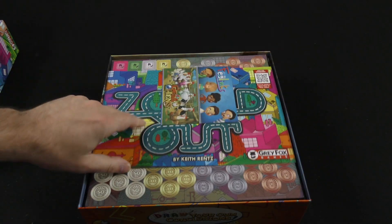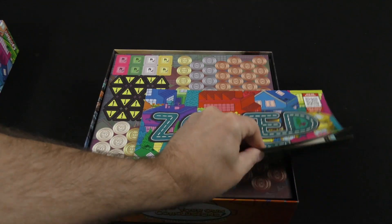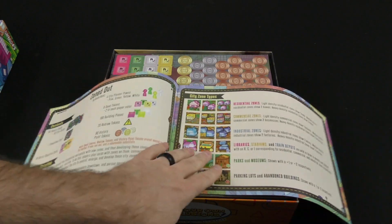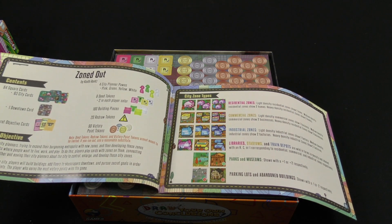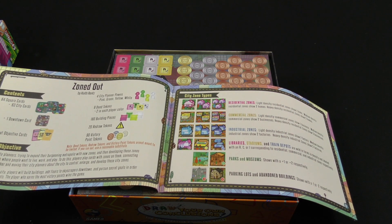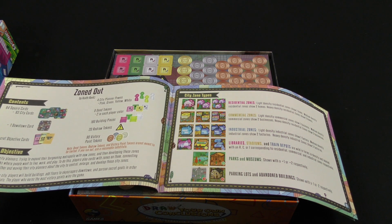Here we go, we've got our rulebook here. We've got our list of contents, game objective. Players are city planners trying to expand their burgeoning metropolis with new zones, and then developing those zones into city blocks.